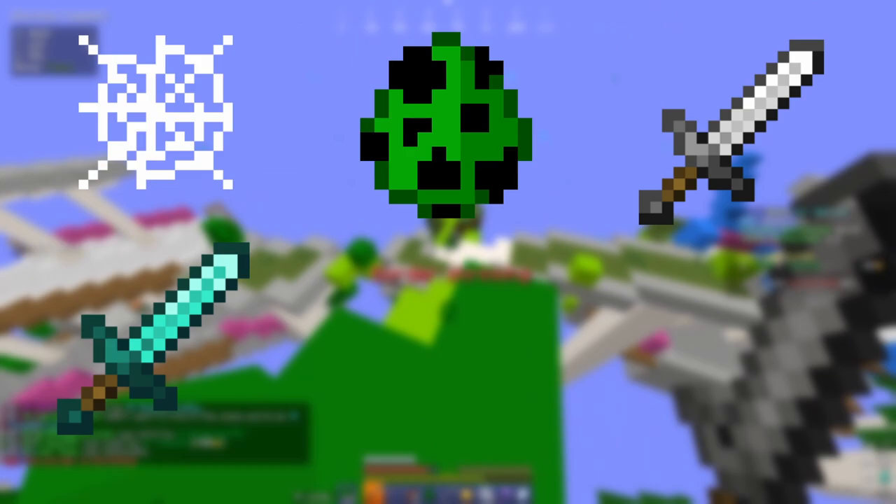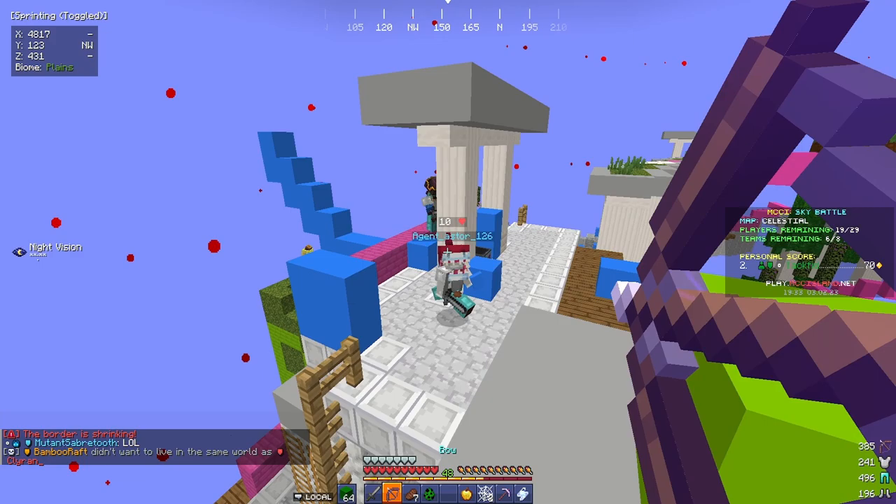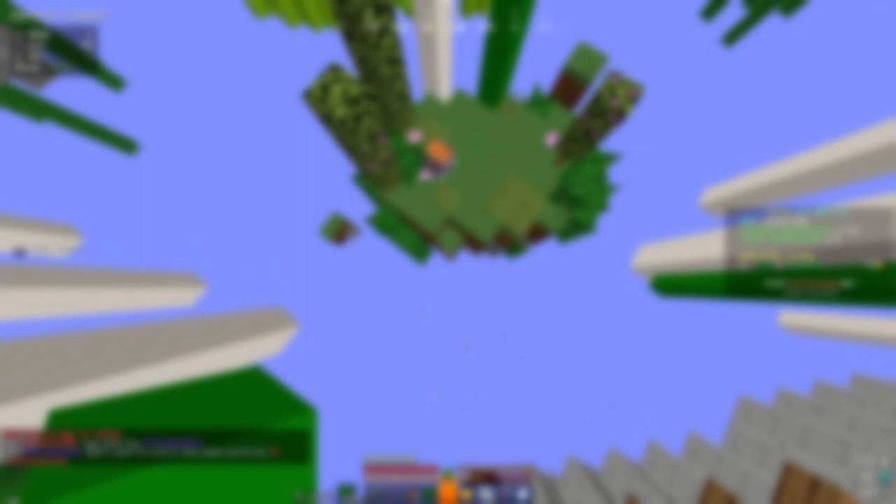Common chests can contain cobwebs, creeper eggs, iron swords, diamond swords, TNT, levitation sparks, and orbs of harming. Rare chests can contain some of those items along with healing sparks, golden apples, scaffolding, and armor pieces such as iron boots, iron leggings, diamond boots, diamond leggings, and either blast protection iron leggings or iron chest plate.